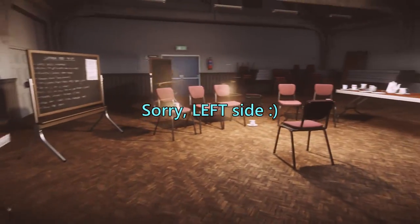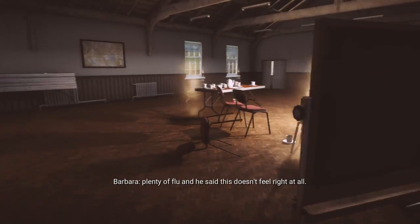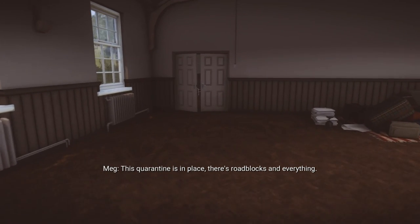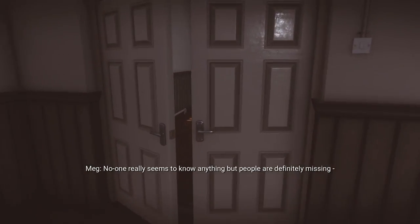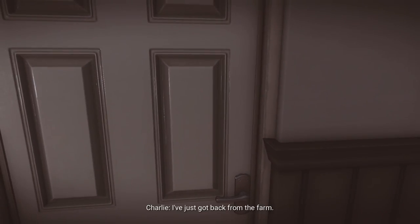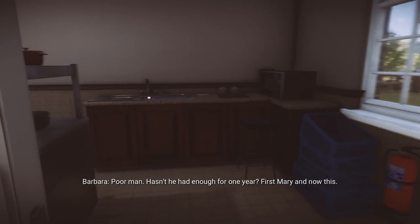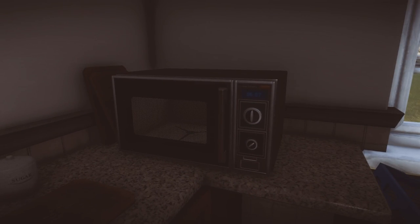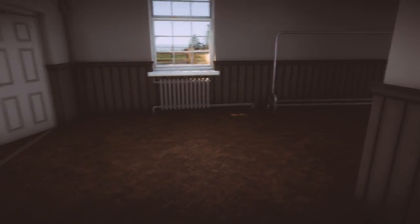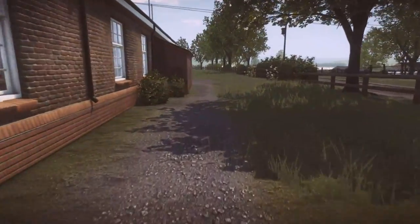The room we need is through the double door on the right as you come in the main door. In this room is the second microwave — click on it and make sure it dings to confirm it's activated. Then head out the rear door through the fire exit.